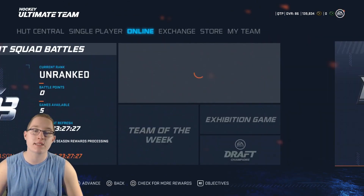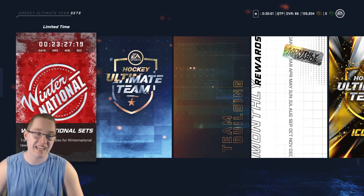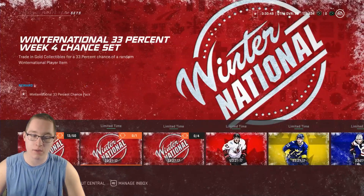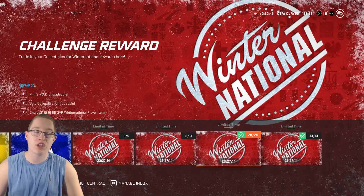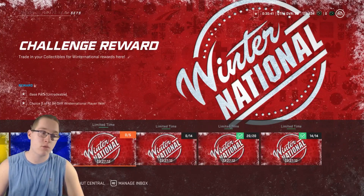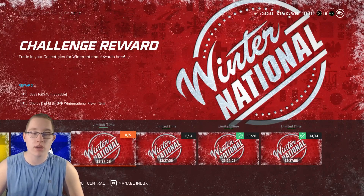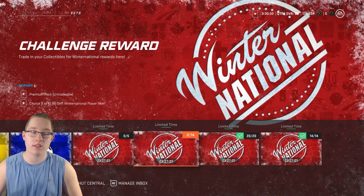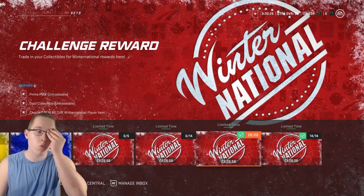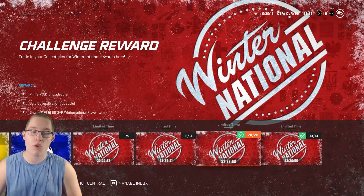You also get a free 86 overall player and a free prime pack. I actually pulled an icon collectible out of mine, which is insane. If you go to the Winter National set and go to challenge rewards, there are three options: exchange 5 collectibles for a base pack and an untradeable 84 overall, exchange 14 for a premium pack and an 85 overall, or exchange 20 to get a gold collectible, a prime pack, and your choice of one of five 86 overall Winter National players.